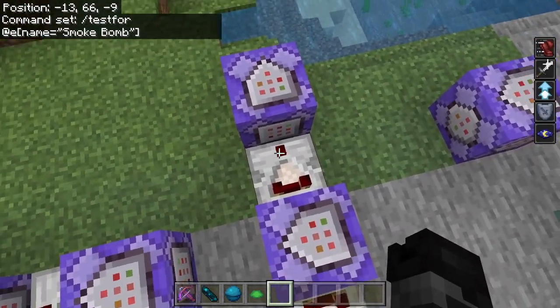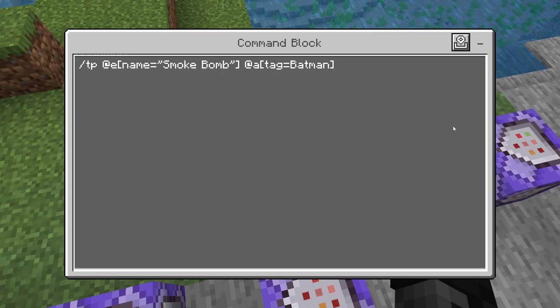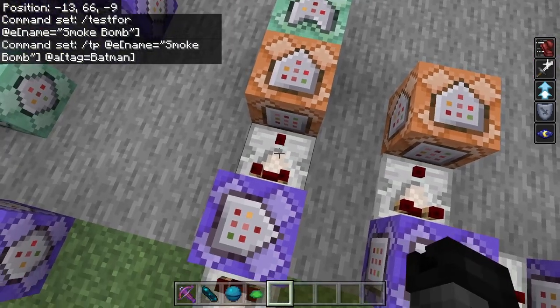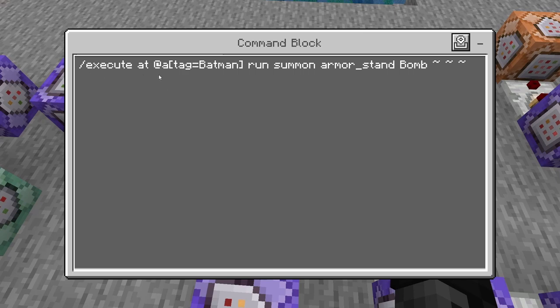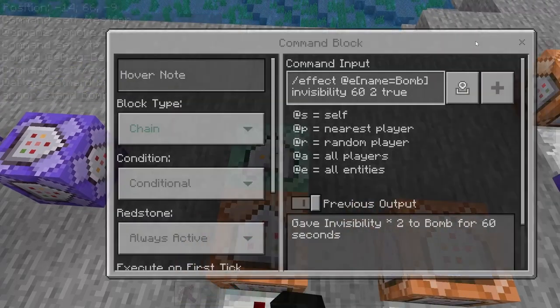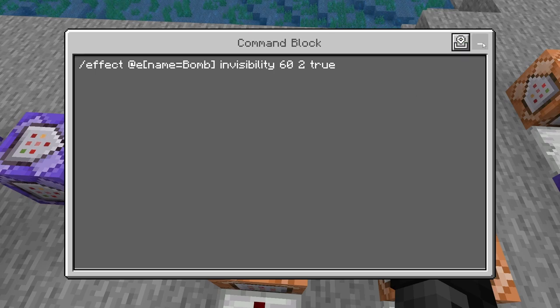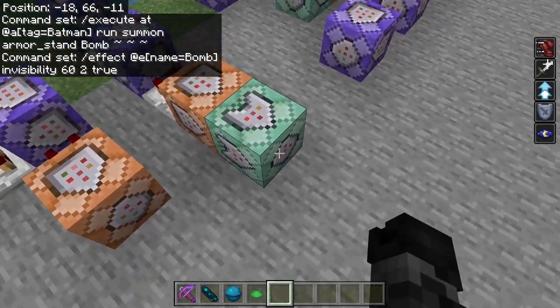I have a comparator coming off to the side and a repeating command block — needs redstone, no delay: slash tp @e[name='Smoke Bomb'] @a[tag=Batman] — so as soon as you throw it down, it starts teleporting that item back to you. On the other side, a comparator into an impulse command block — no delay: slash execute at @a[tag=Batman] run summon armor_stand named 'bomb' ~ ~. Then a chain, conditional, always active block: slash effect @e[name=bomb] invisibility 62 true — so you throw the smoke bomb, it gives it back to you, summons an invisible armor stand at your location named 'bomb'.